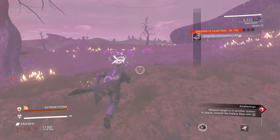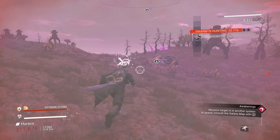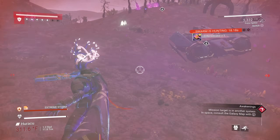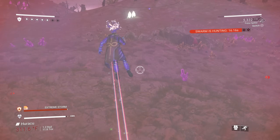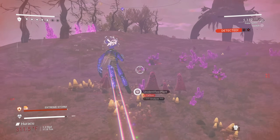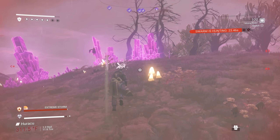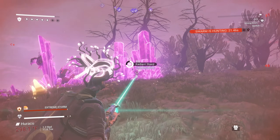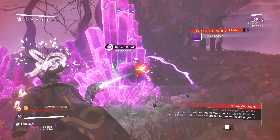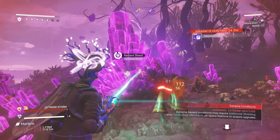We found an echo locator already — immediately we got one. However, that drop is really randomized; you can run into it right away like I just did, or it might take a little while. I would suggest just keep farming. I need to get some more radiant shards and other materials before I use that chart, so make sure you get a lot of these shards before you use it.